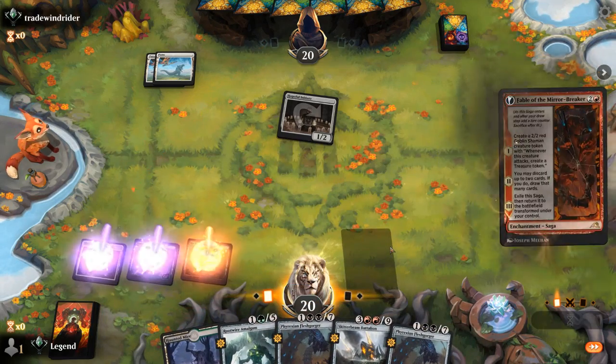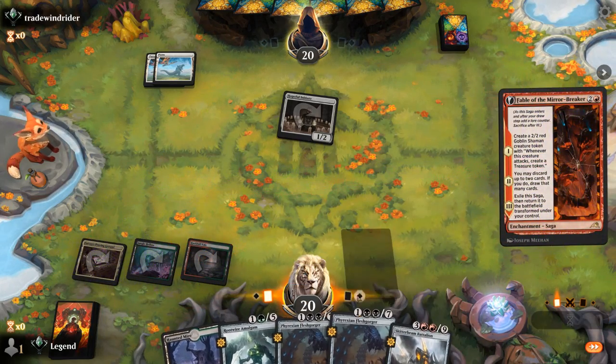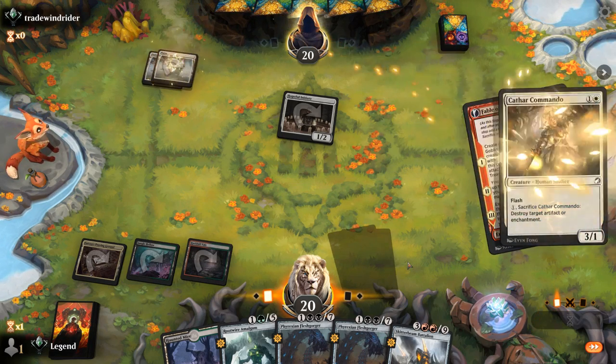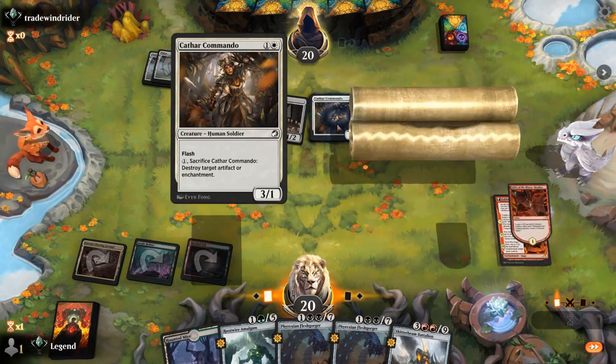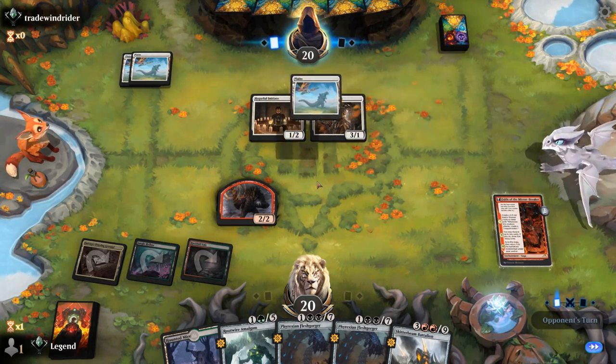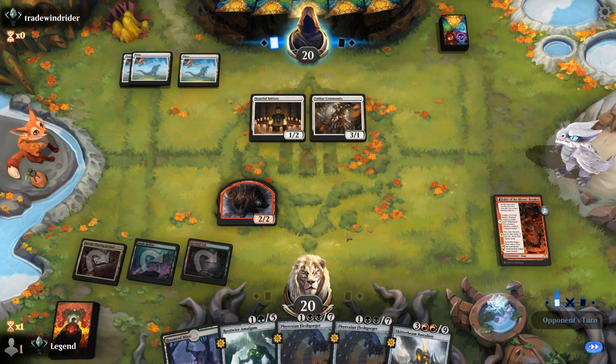We can play Fable and hope to find a Fight Rigging, but we also need a creature to enable it. Cathar Commando could destroy our enchantments, and we'll also grow the Initiate here. Pretty good value. Probably okay trading for the Commando if we get the chance.